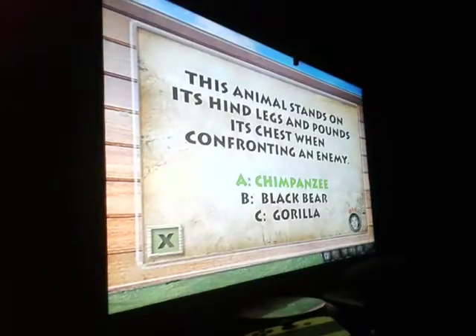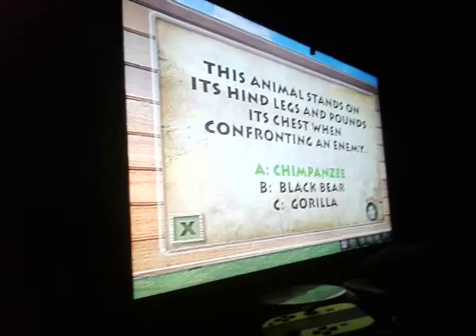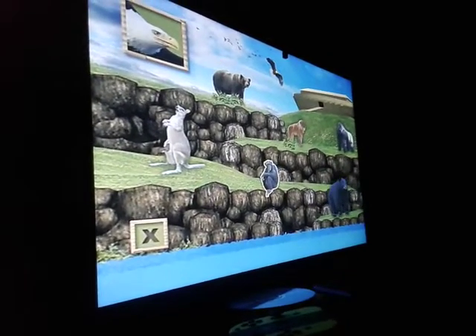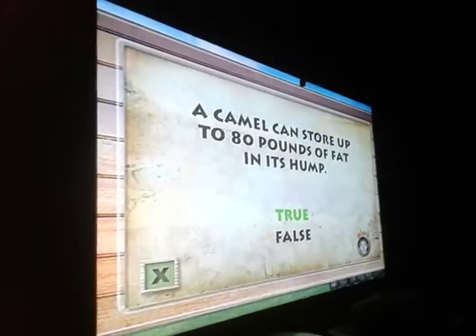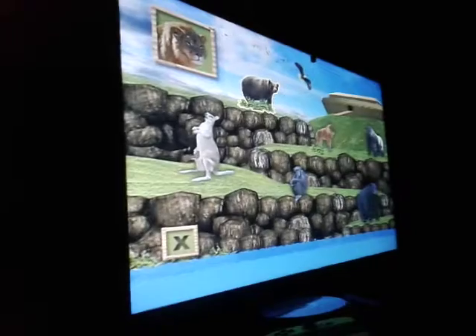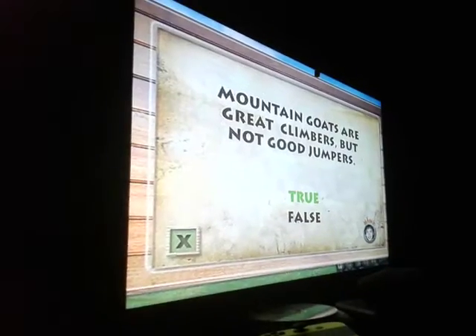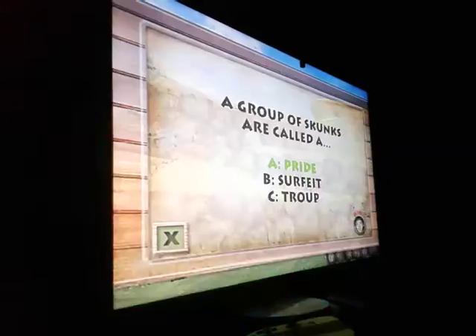Oh, a bear. Let's see. A camel can store up to 80 pounds of fat in it. Mountain goats are great climbers, but not good jumpers. Yes! Looks like the gorilla.